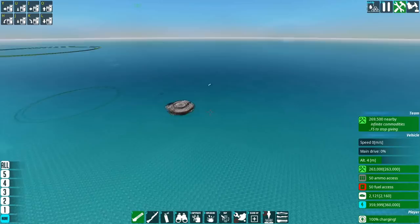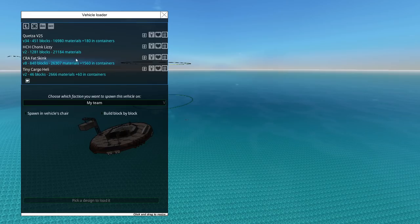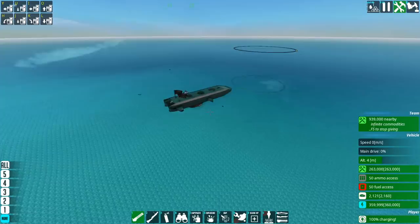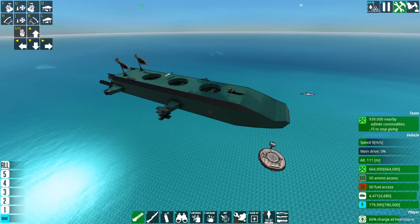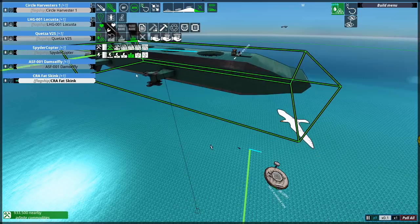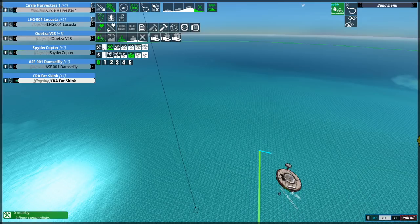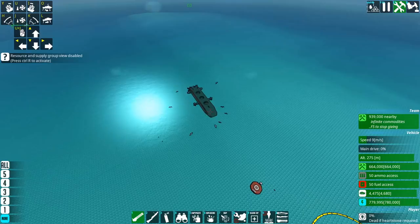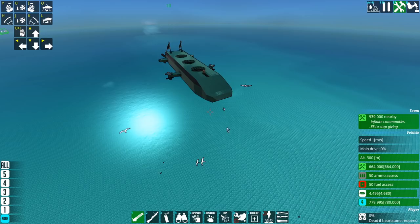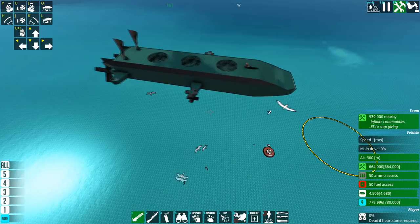You also need a cargo craft — something that ferries materials here, there, and everywhere without necessarily harvesting them itself. For example, the Fat Skink is an RTG-powered airship that doesn't need material to move and just carries a whole bunch of materials — 664,000 capacity. Its job is to efficiently drive around the place, pick up materials, and distribute them. You need to set it as cargo in the resource tab so it functions properly.